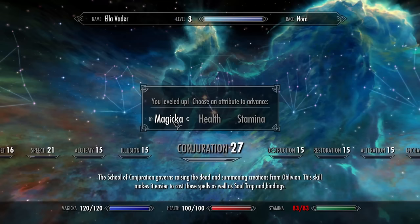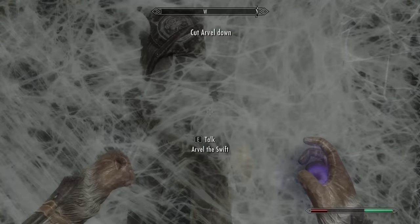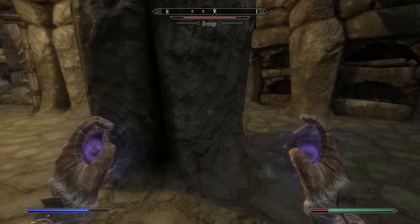We level up a couple of times during this, and I use my perk points to halve the cost of apprentice level spells and make conjuration spells last twice as long if I cast the same spell in both hands. Moving on, I cut down this bandit and he tries to double cross us. I then follow behind him and for the first time summon a flame atronach — and oh my, I love this.